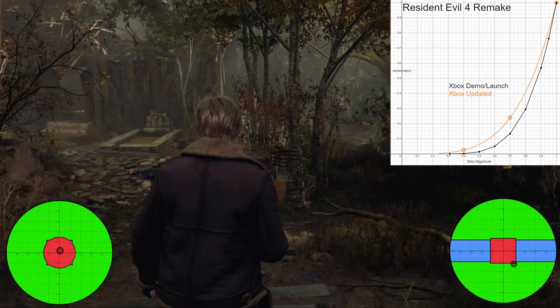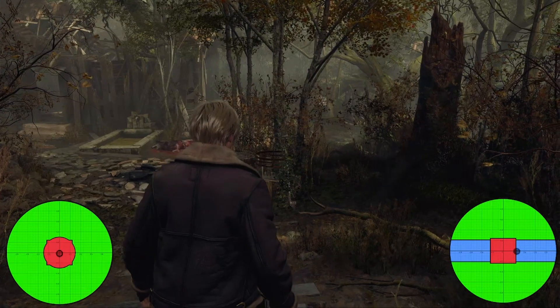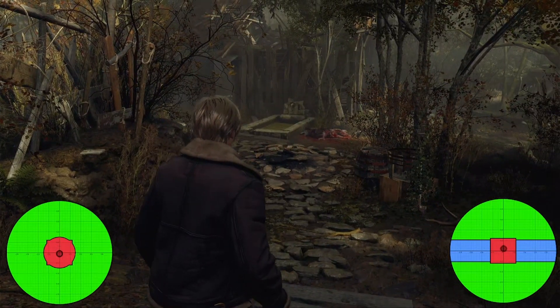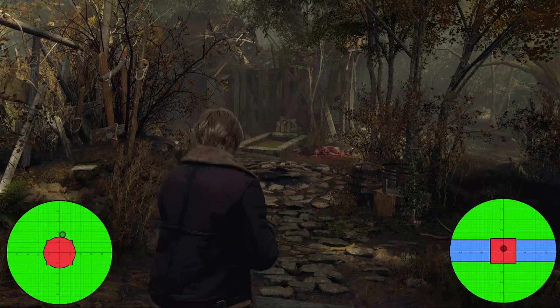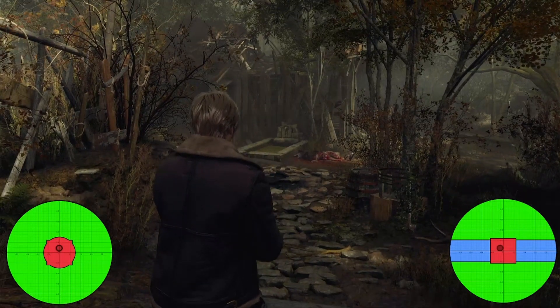This makes the controls feel much more responsive because while a 4th degree curve is slower, it's not being scaled to the deadzone. So by the time you break out of the deadzone you're actually moving faster than you would if it were scaled. This does make the deadzone feel a little smaller. The slower starting curve is what made the previous Xbox version feel slower, so this will feel more responsive.